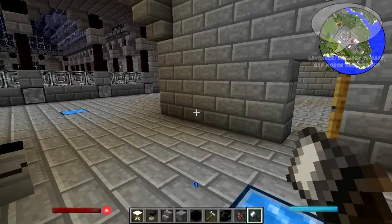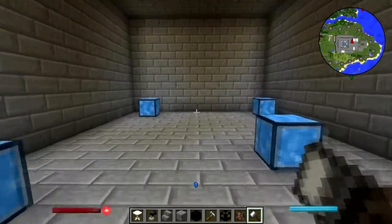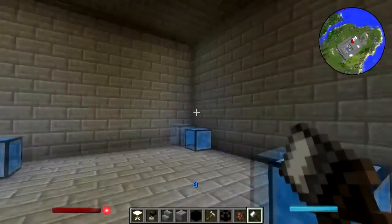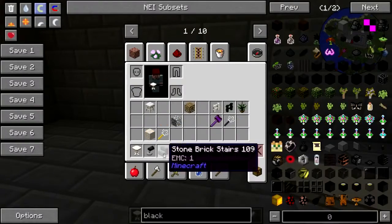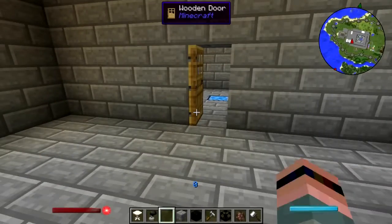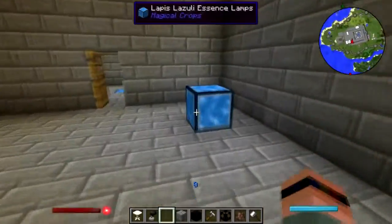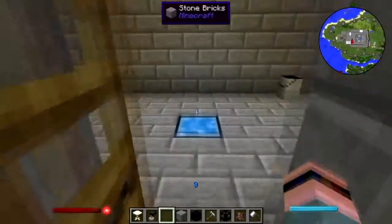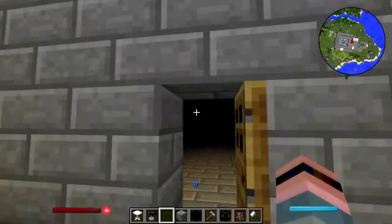Hey folks, welcome back to Natural Magic Building, and the actual last episode of Building. Next time, we're actually just going to do a tour of the subcontinent, the Beef Napolitan subcontinent, and just kind of say goodbye to the land. But for now, we're going to build.